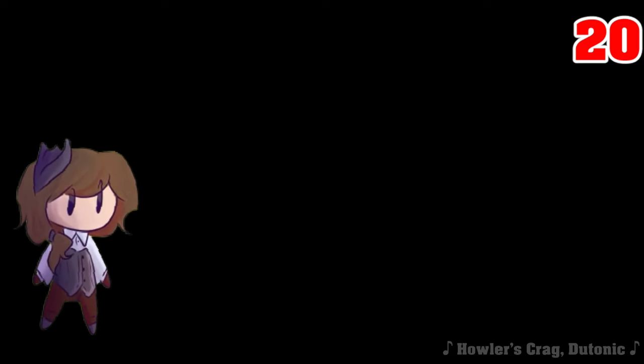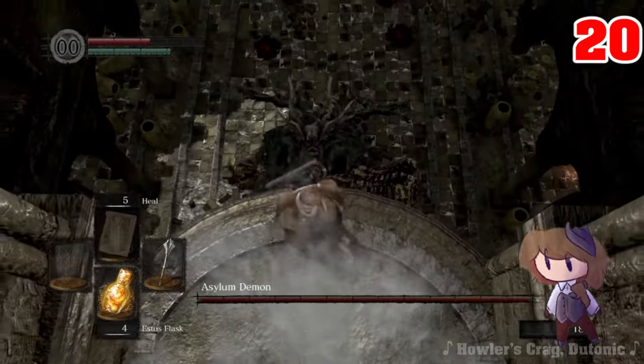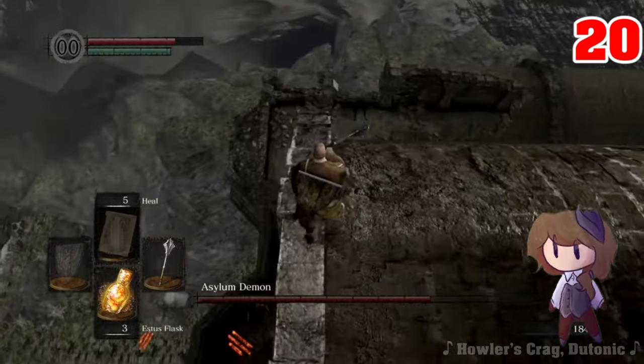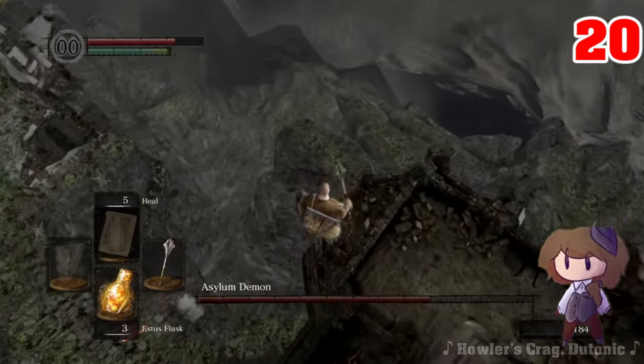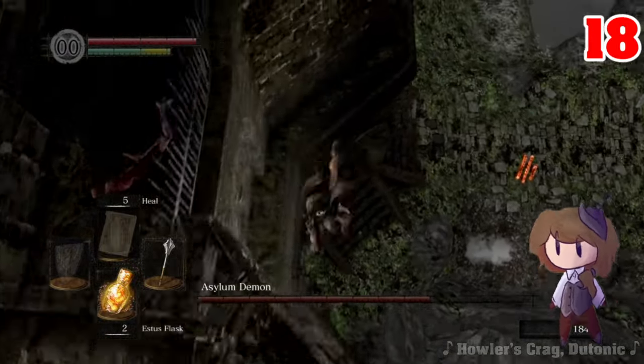Dark Souls is a game with a huge number of glitches and skips, so there has to be a way to get the number lower. Let's start with the beginning. The Asylum Demon takes 3 hits to kill as the Bandit, and there's no way I know of to kill him in fewer attacks. But the goal here isn't necessarily to kill him. A fun little fact about Dark Souls Remastered is that there are some pretty fun interactions between running at 60 frames per second and certain scripted animations like grabs or certain plunging attacks. If you're playing as the Cleric, you can perform a plunging attack on the Asylum Demon and get upwarped out of bounds, letting you carefully roll your way down past the gate, having only attacked once. That drops our counter down to 18.